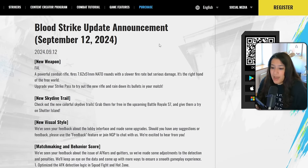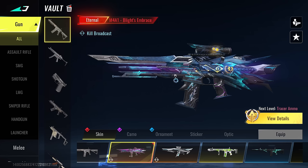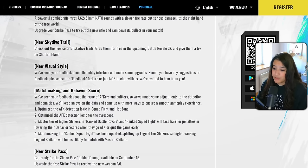There's a new visual style with a new lobby interface and some upgrades. They've also upgraded matchmaking and behavior score — players who quit during hot zones, squad fights, or battle royale will be punished more severely, and it will significantly impact their account.